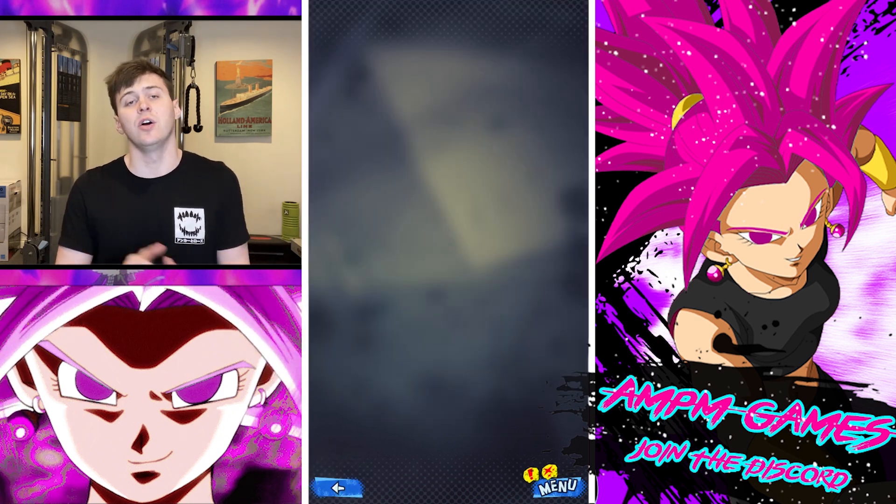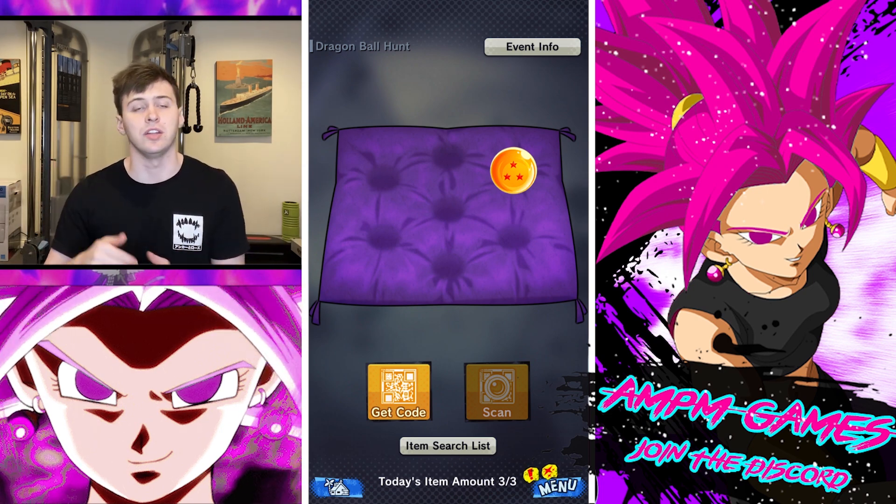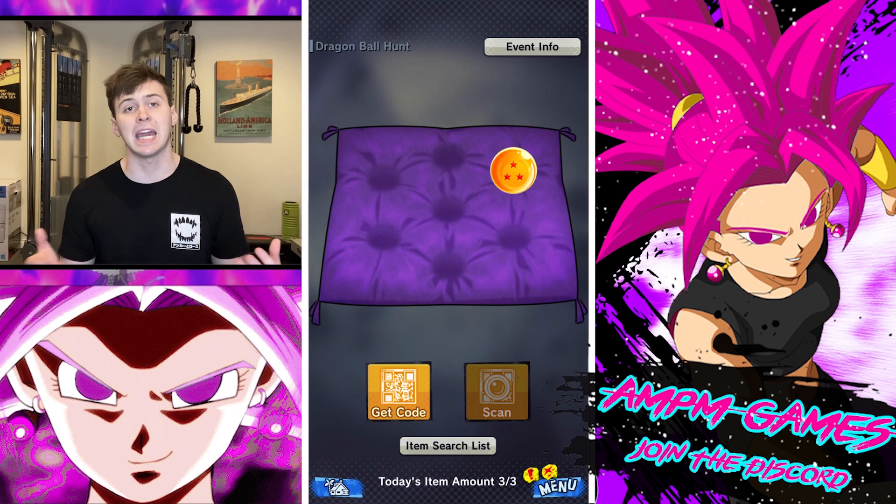To scan a code, you're going to download the picture that they send you, because they'll take a screenshot and send it to you. You download it, then you just go into scan, click the picture, and it'll scan it.